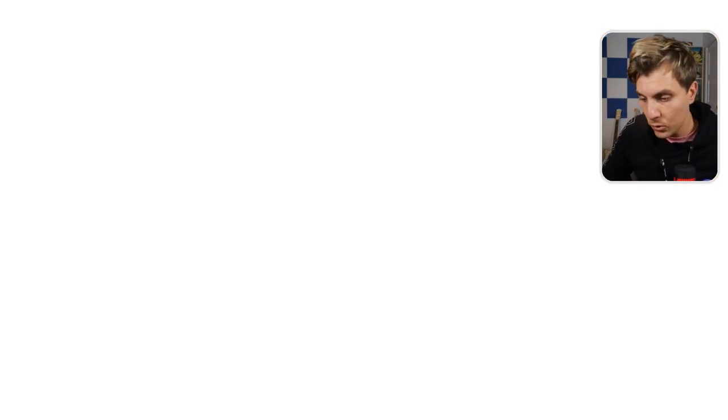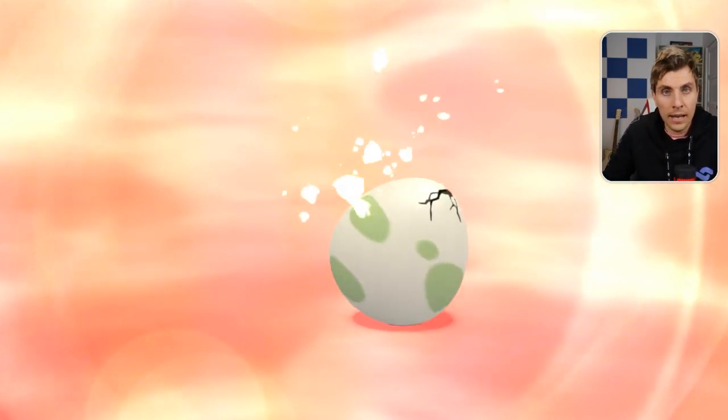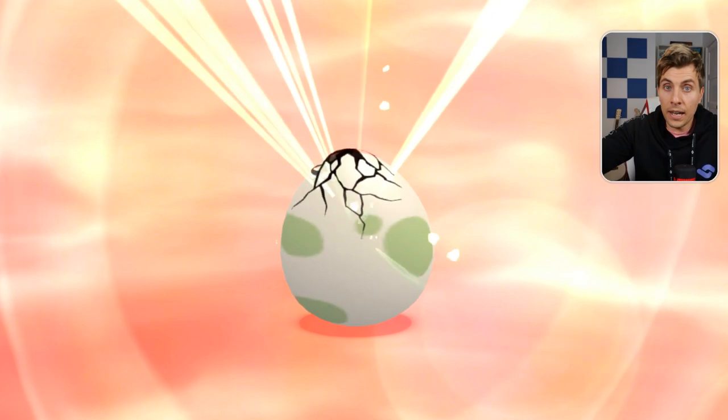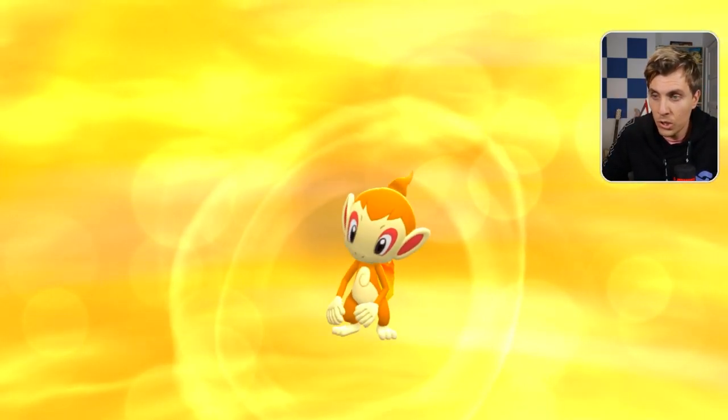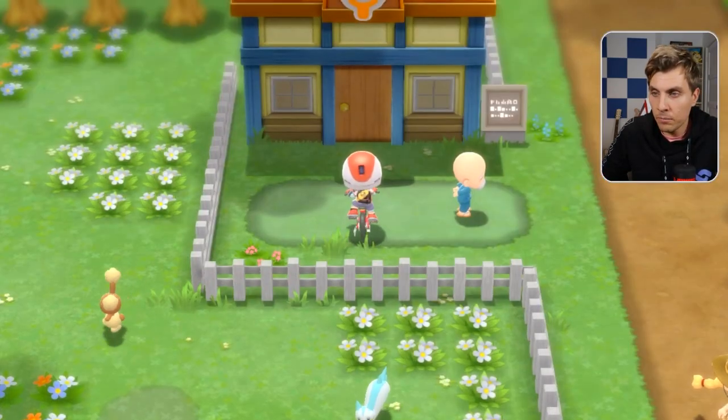We're finally hatching the egg — it will be the moment of truth. Can we find out if we've been able to transfer the two egg moves down to this baby, as well as transferring egg moves between the two Chimchars that are in the daycare? We should have three Chimchars all with different egg moves, which will be a good example to show for this guide.